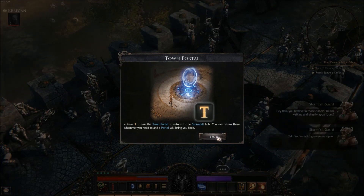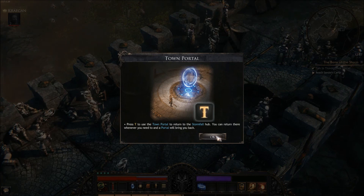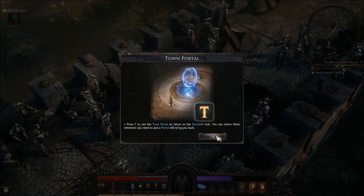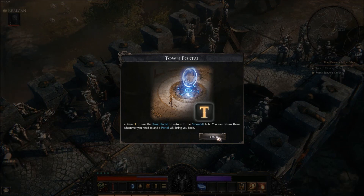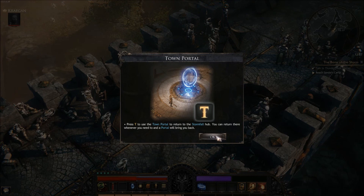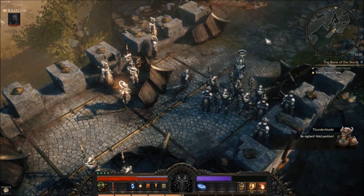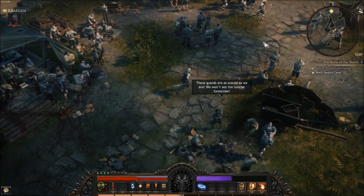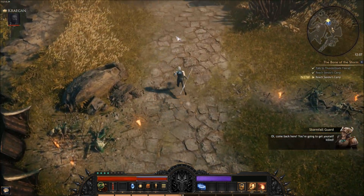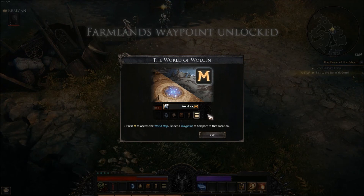This game includes a town portal. You basically hit T and it will transport you back to town. I like this mechanic — you've seen it in Diablo, you've seen it in Torchlight. Most games have a way of getting you back to town quickly, because it would be insane to run back through all the areas you've gone through. In this game, what I've noticed is if you run back through areas you've already been to, stuff seems to spawn behind you — so once you kill monsters, they'll come back. The game also includes a waypoint system, which'll come in handy.